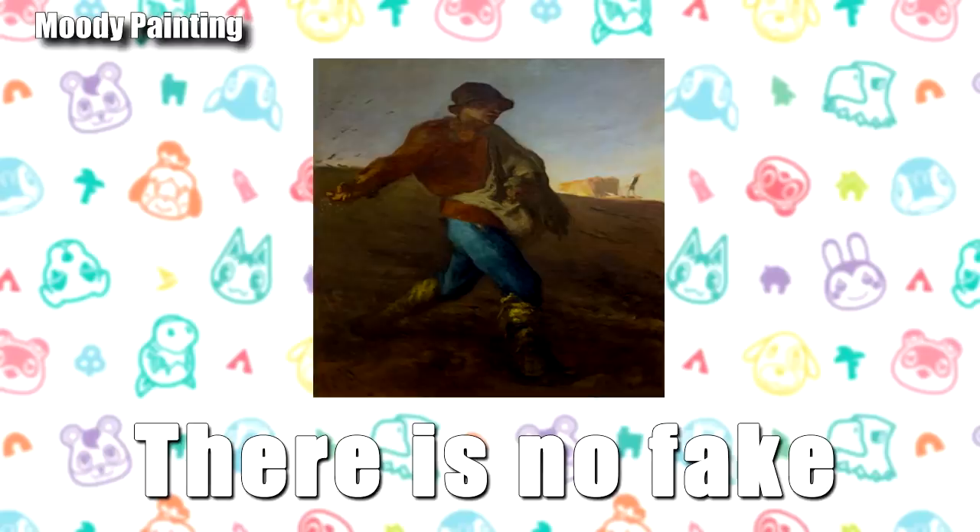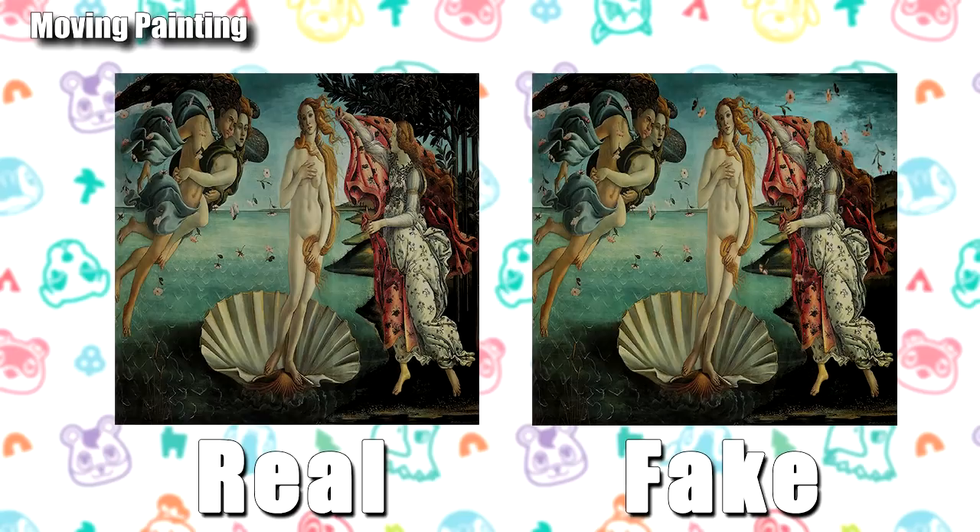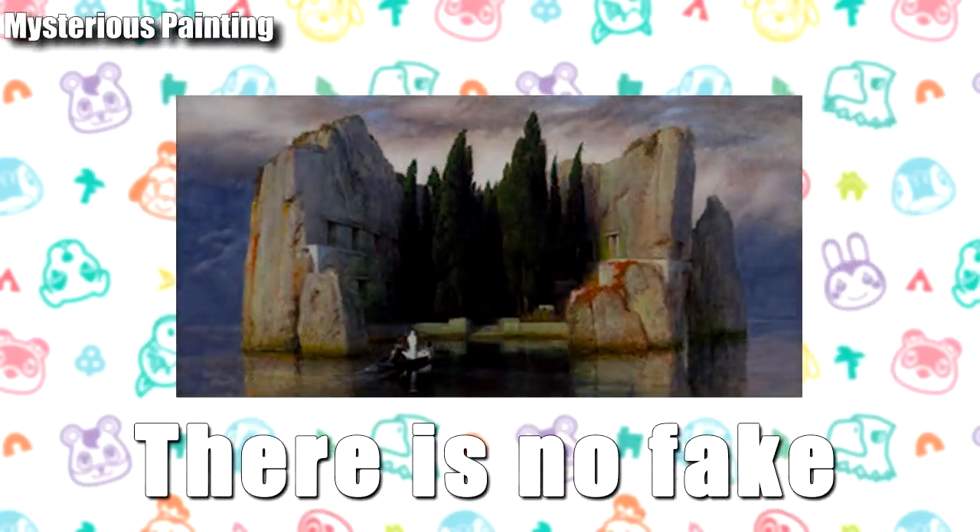The moody painting has no fake version. For the moving painting, the fake version has no trees at the top right, whereas the real one has a foresty area on the right side — it's completely missing and just barren in the fake. The mysterious painting also has no fake version, so buy it up.